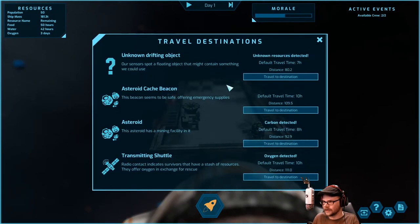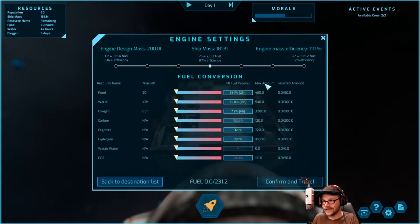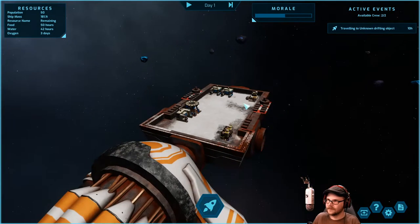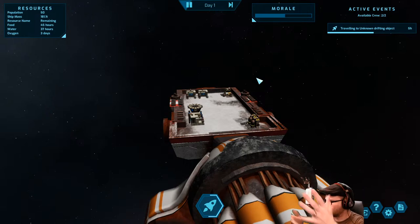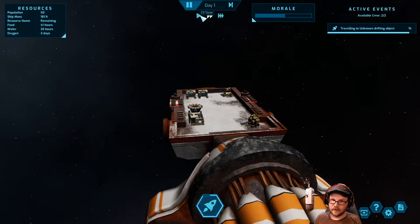This is a dirty situation. Let's go to an unknown drifting object with unknown resources. I don't know — is it wise to go slow? 10 hours. Let's just do it on what CO2 we've got. We can almost make it there just on CO2, so let's throw a little hydrogen in there and go. A gentle romp through space. Let's make it to our unknown drifting object.